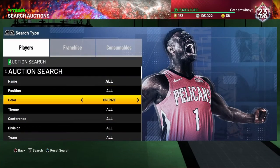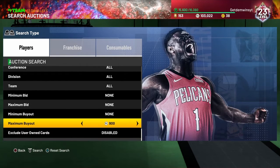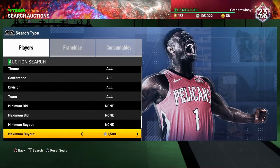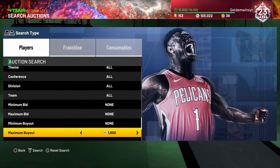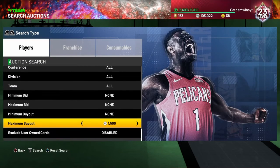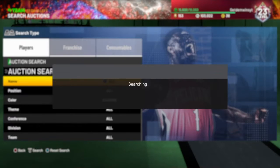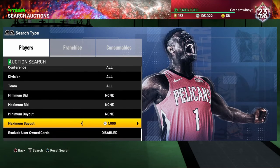The next filter is the diamond maximum buyout. This is lower because of the token market opening. I wouldn't advise buying anything from it unless you buy blinders. For the diamond contract filter, you wouldn't want to go above diamond 1400.